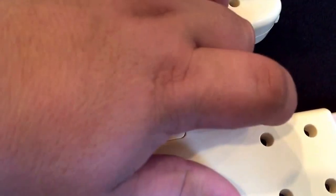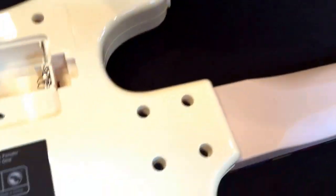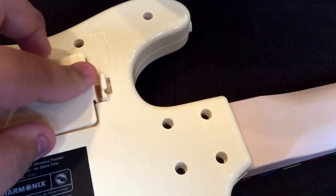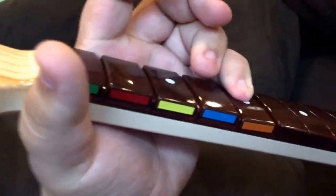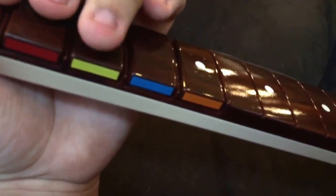I've actually never owned a Rock Band guitar controller before — I've always had Guitar Hero. Rock Band still uses the green, red, yellow, blue, orange five-button design, whereas Guitar Hero is going with three buttons down here and three buttons up here.